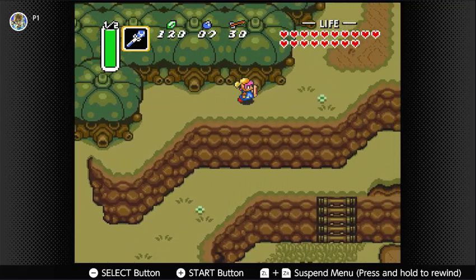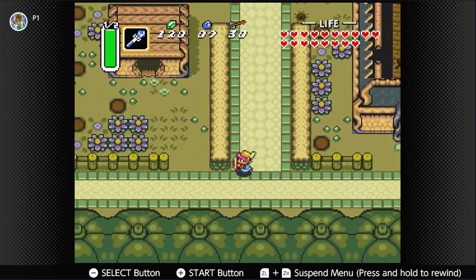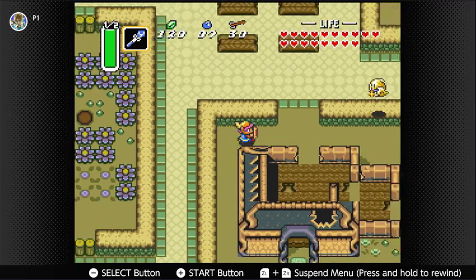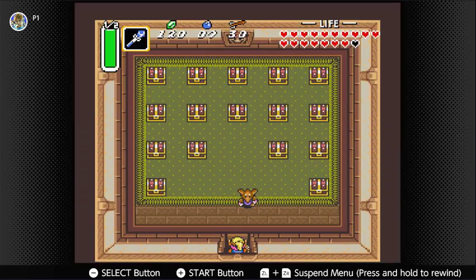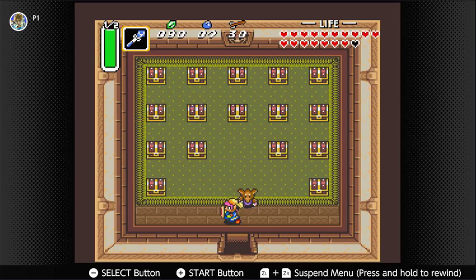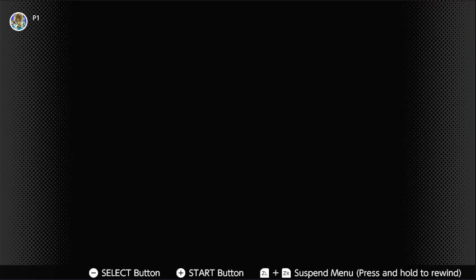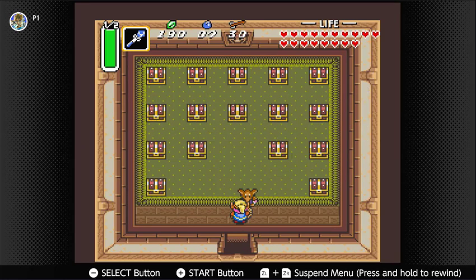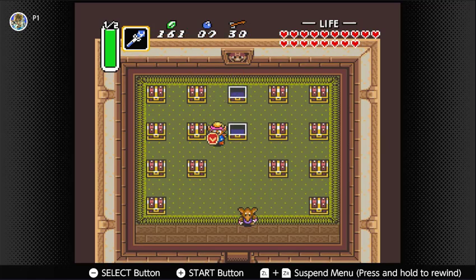If I remember correctly, it's one of the houses over here. Yeah, it's basically this one. I was going to do this a few times just to get the rupees I need. This is basically what I was doing the entire time to get the heart piece as well — just opening the same two chests. You get better odds of getting something good.